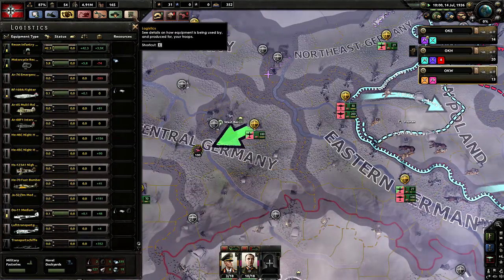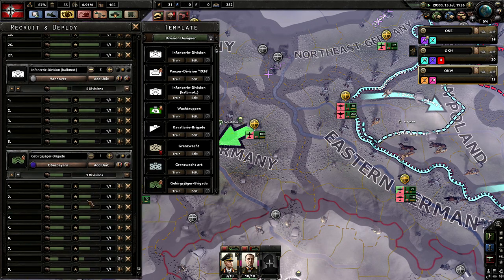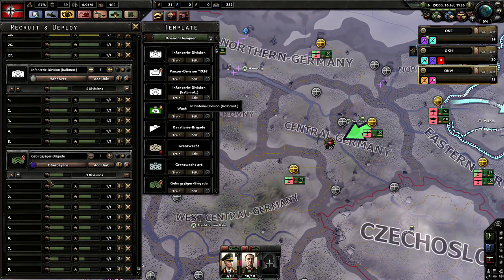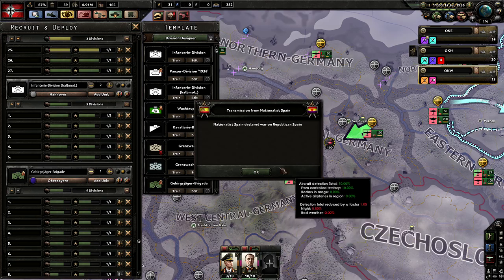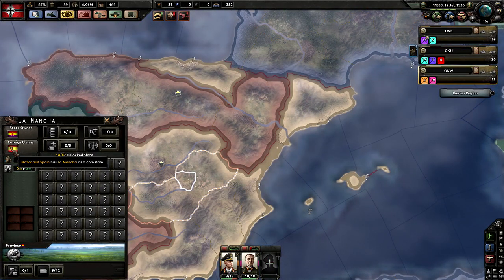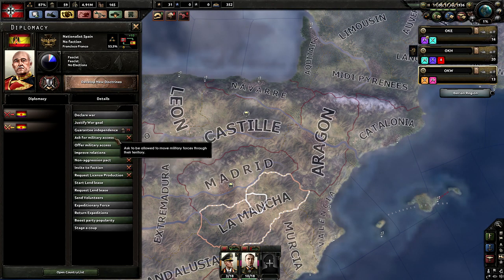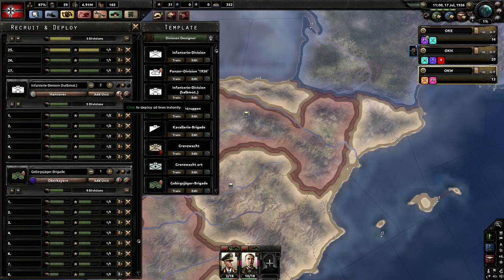Where are these fighters going to? I certainly do not see them. Okay, so they are going out. Spanish Civil War — we only put one division out. What happens if we deploy everyone?